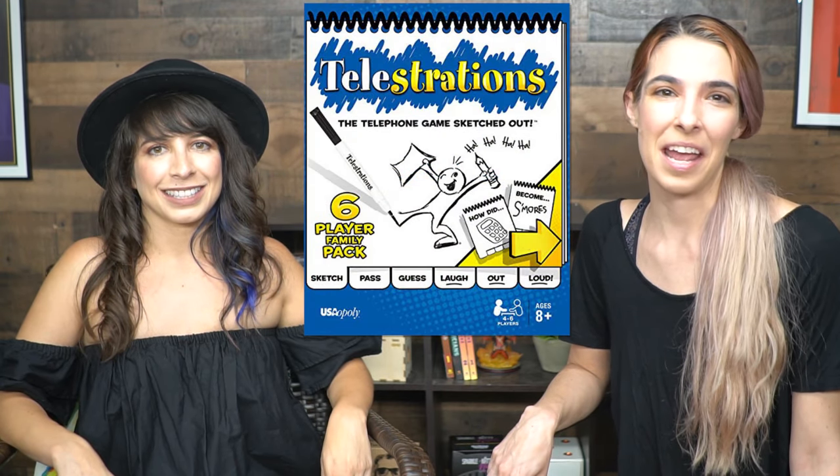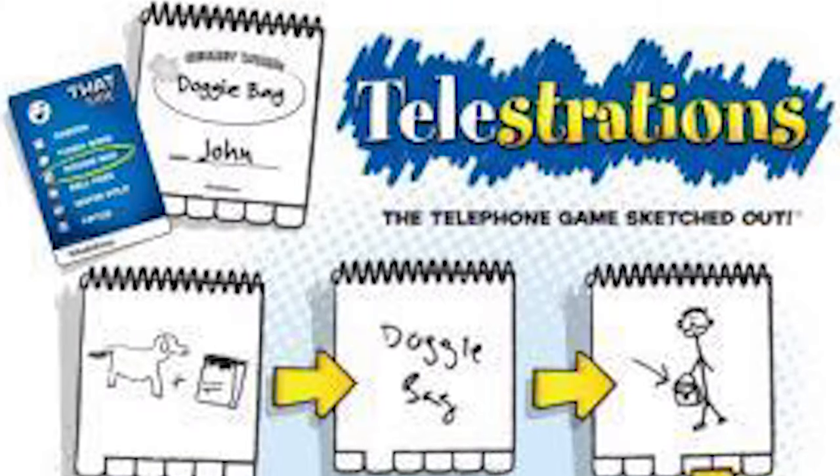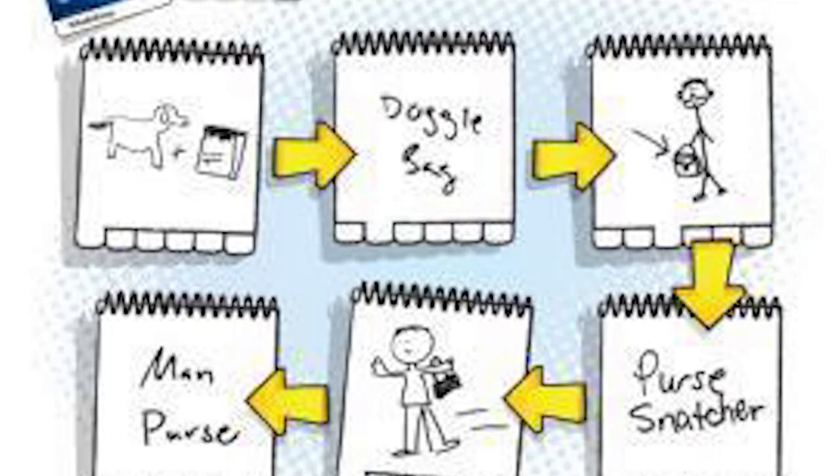Hi, welcome back to another Unfiltered Gamer Board Game Reviews. I'm Darlene and this is Callie, and today we're going to be looking at Telestrations. Telestrations is a sketching telephone game for four to six players, takes about 10 to 20 minutes to play, and for ages eight and up by the OP.